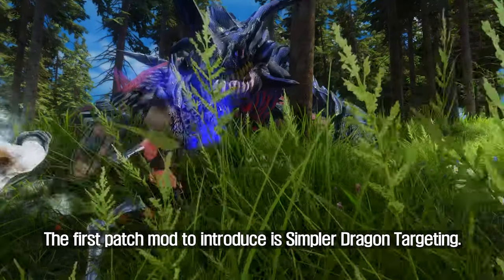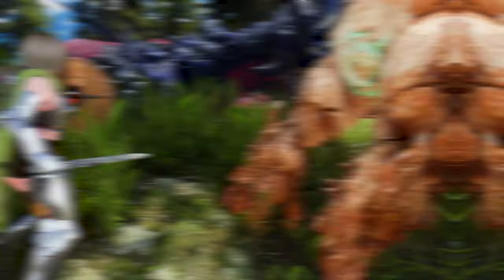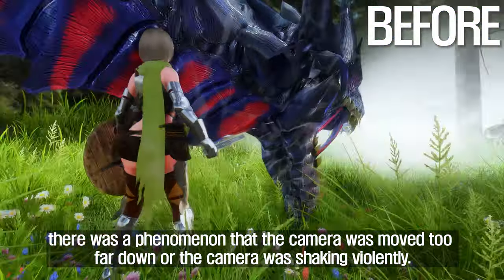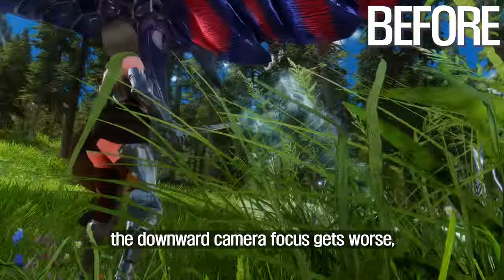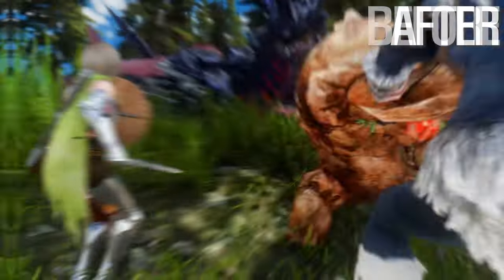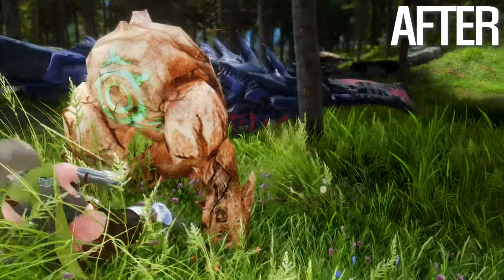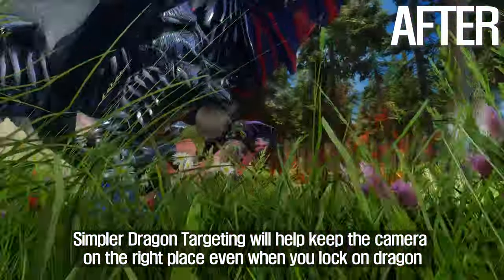The first patch mod to introduce is Simpler Dragon Targeting. Simpler Dragon Targeting is a patch mod for True Directional Movement. Previously, when locking on a dragon using the lock-on function in True Directional Movement, there was a phenomenon where the camera moved too far down or shook violently. In particular, as your character gets closer to the dragon, the downward camera focus gets worse — it gets dizzy and unplayable. Simpler Dragon Targeting fixes the camera to be in the proper position when locking on the dragon, so don't be afraid to lock on dragons anymore.